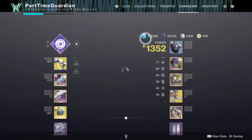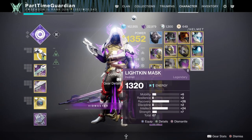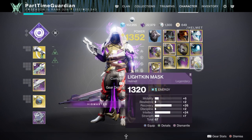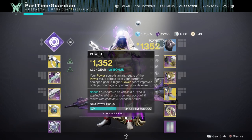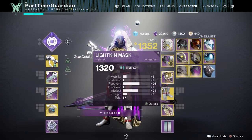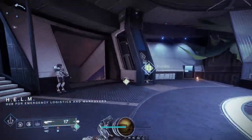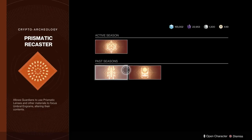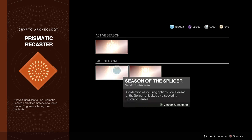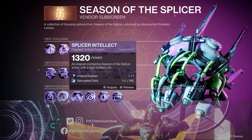Your next step is to go into each of your characters and complete the Corrupted Expunge Tartarus. At the end, you'll turn in your key and get your higher tier armor. I was getting rolls of around 25 to 26 very easily. Once you complete those three activities, as long as you have tier three unlocks on armor for Season of the Splicer, you'll be able to get another Engram — and those Engrams let you specify which stat you want, giving you your fourth piece of high-tier armor.